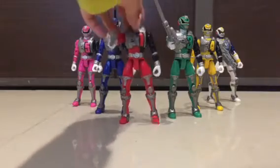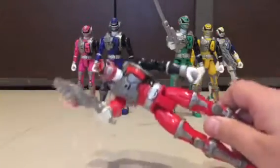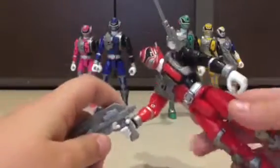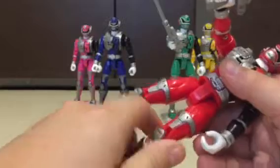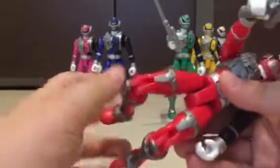We'll start with Ranger 1, which is the Red Ranger of SPD. He has a blaster — I only have three weapons: one saber and two blasters. He can twist his legs like that, and like that — a pretty simple turn. He can bend his legs back and forth.